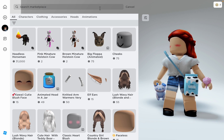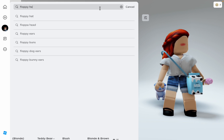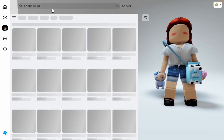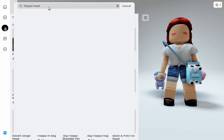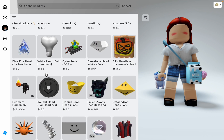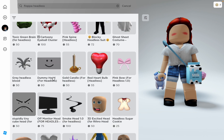The first one I'm going to try is floppy headless — I'm just going to do a floppy head. Guys, this one is a fail. This doesn't work.